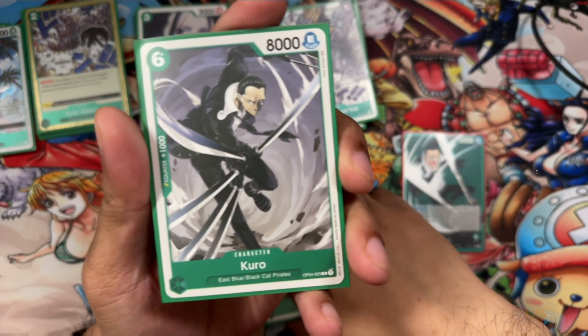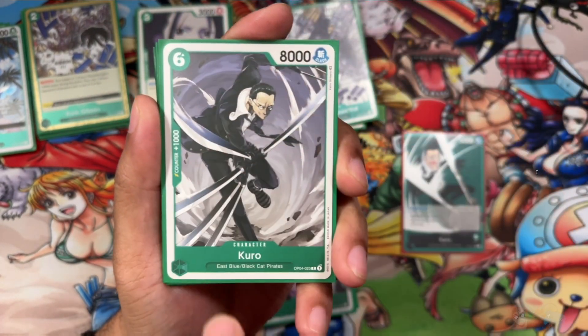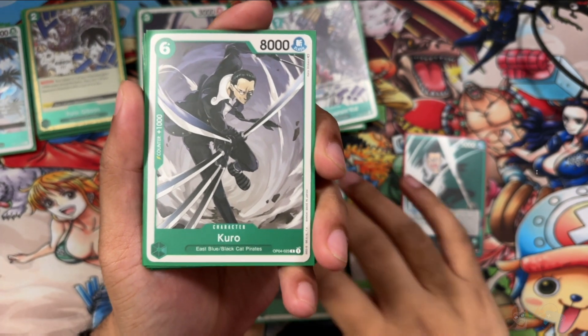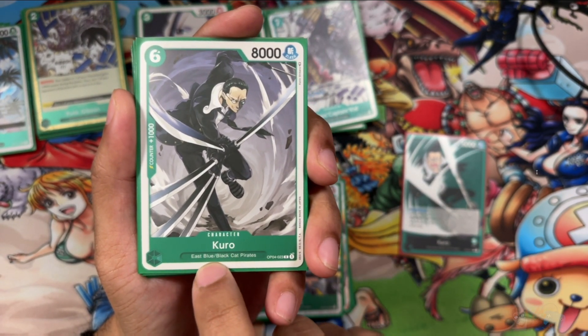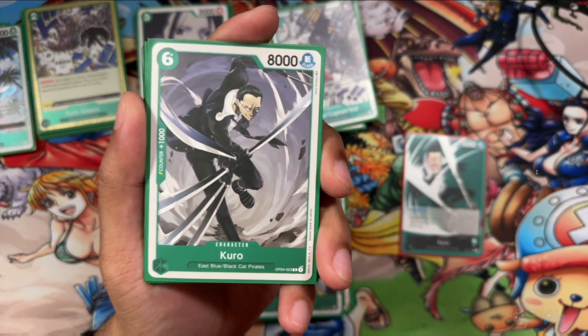Next up we're running a vanilla card: Corel, 6-drop, 8000 power, 1K counter. East Blue, 6-drop — works with Kuro's leader ability and works with Django. Very strong. Black Cat Pirates — 8,000 power. Running a couple of these.